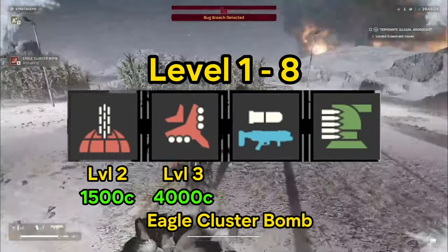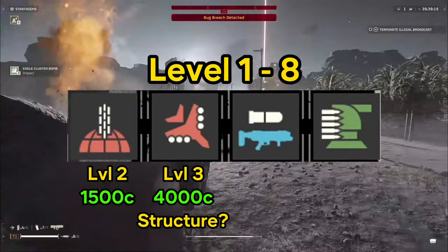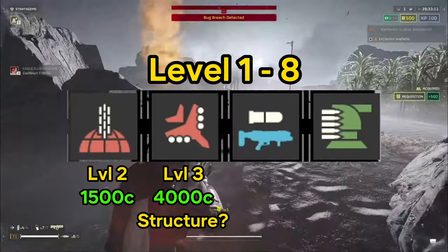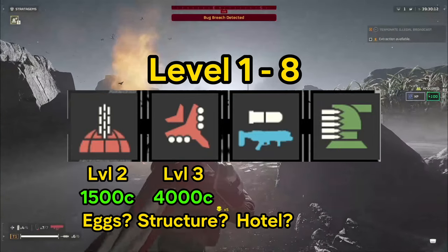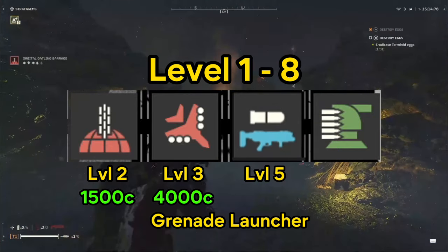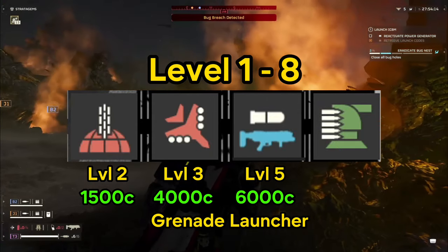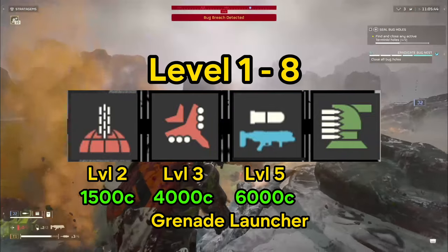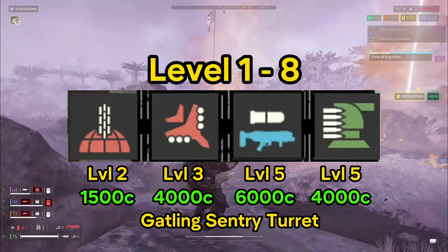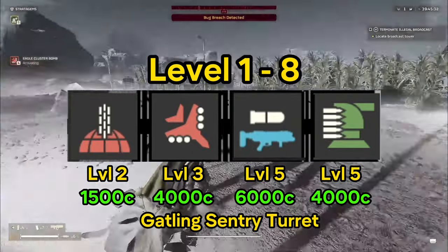They're both great for wiping out different objectives. The Eagle Cluster Bomb is better for destroying the broadcast or structures, whereas the Gatling Barrage is really strong at destroying eggs. To finish off the loadout for levels 1 through 8, grab the Grenade Launcher at level 5 for only 6,000 credits — huge for eliminating nests and destroying spawns or robot bases. Also at level 5, you get the Gatling Sentry for only 4,000 credits. Assuming you're not blowing all your credits, you'll be able to buy all four with no problem.